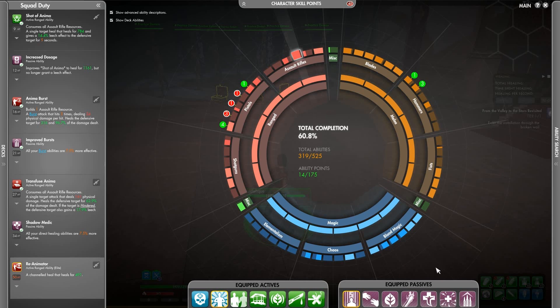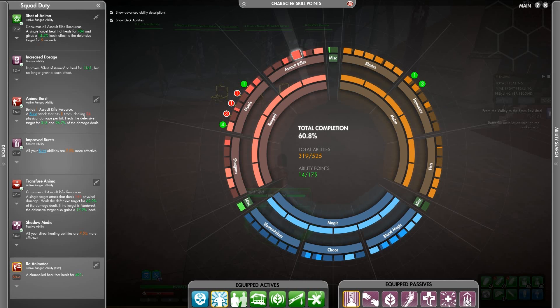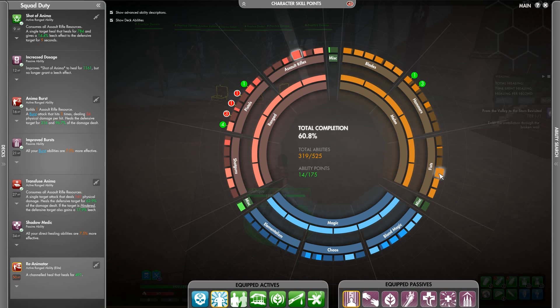We covered Shadow Medic. Next up is Healing Sparks, which is whenever you activate a burst ability it's an extra heal over time. The burst ability is Surgical Steel, and that's what procs it. I'm also using Improved Bursts, because that improves the initial heal value — from 192 up to 205. It's a small improvement, but honestly if we didn't use that one, we'd be using Glimmer of Hope, which is just a self-heal. And honestly it's not difficult to just quickly switch to yourself and throw up a Nurture.